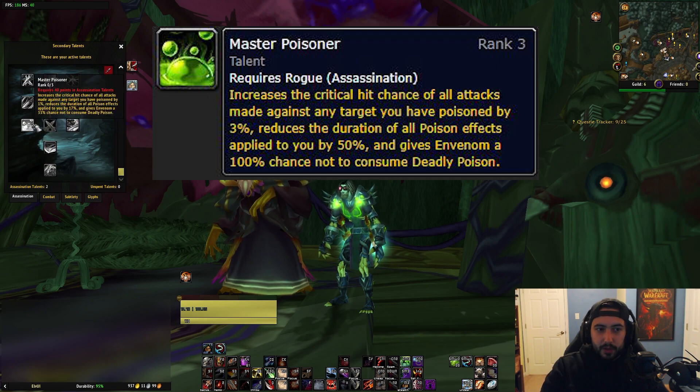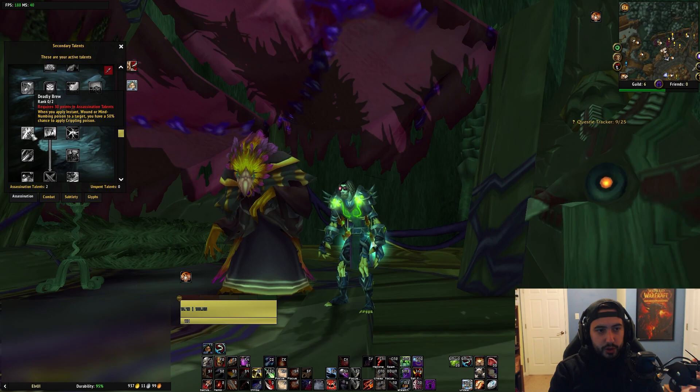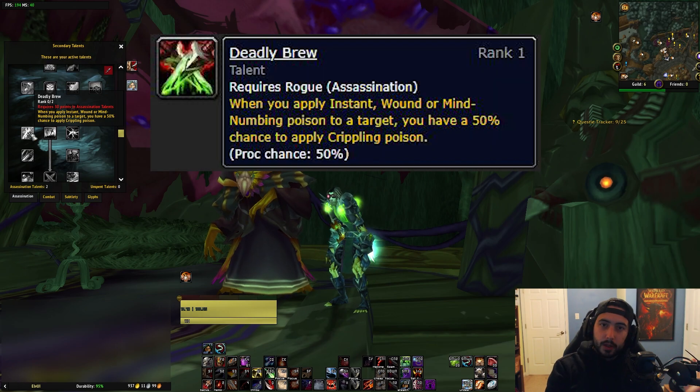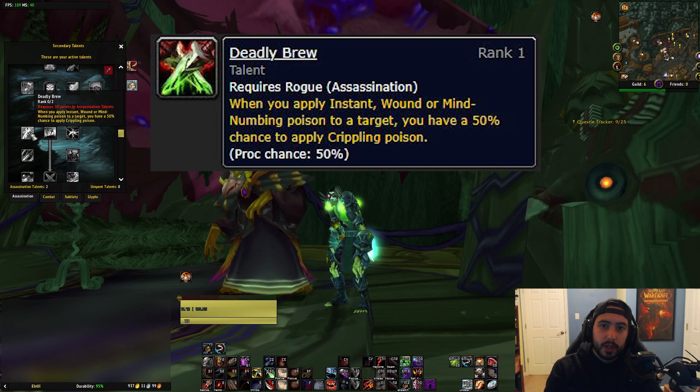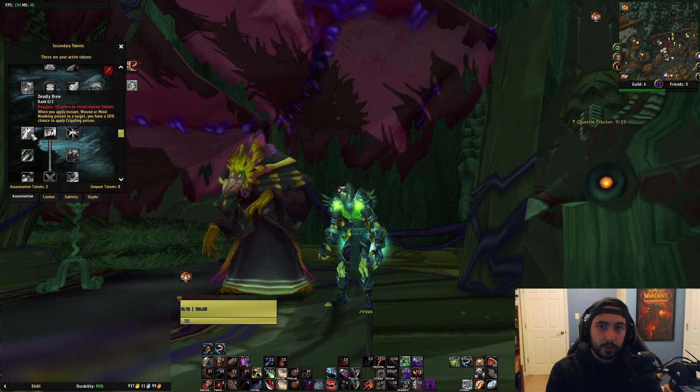There is a talent called master poisoner — you have a chance to not consume the deadly poison stacks, and I believe it becomes a 100% chance after you have all three points in it. For PvP, a really important talent choice is deadly brew. When you have both points into deadly brew, it will have a 100% chance to apply crippling poison when you apply instant poison, wound poison, or mind numbing poison to the target. So effectively, you can have four poisons applied to a target while playing assassination using this spec.